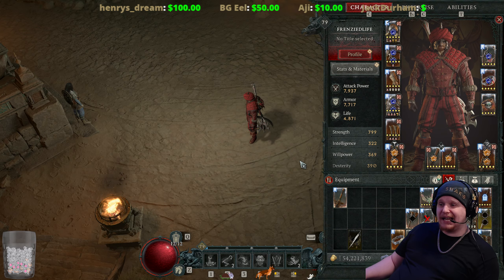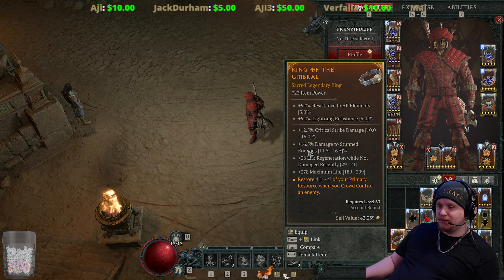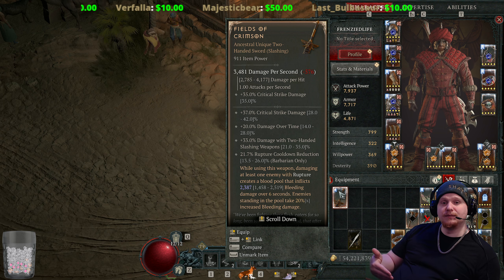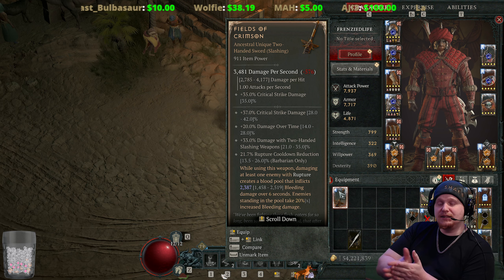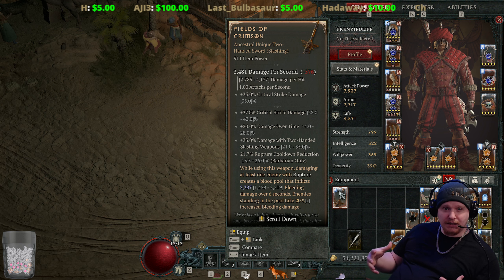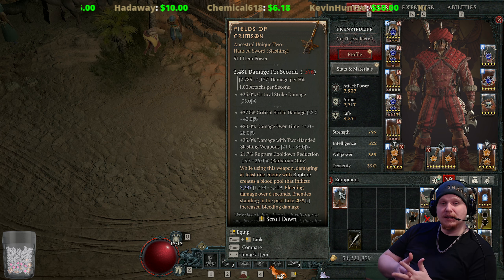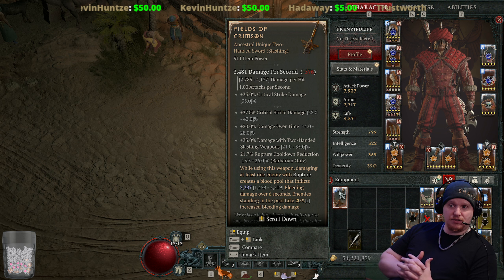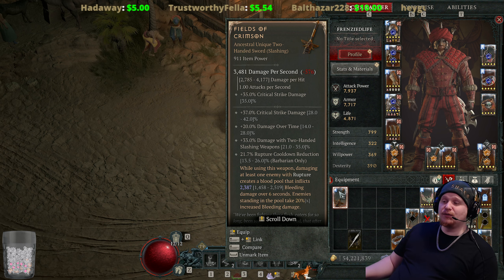On top of this, they also added an aspect that you can put on the character. I'm not sure if I have that aspect on me right now, but I've seen it drop quite a few times in the past couple of days, and it's an aspect that basically prevents rupture from consuming its own bleed when you use it. So instead of consuming all the bleeds on the target, it will leave the bleeds on the target. We are in a crazy situation where they have done a complete about-face on rupture, buffed the rupture ability itself, and also buffed the unique item Fields of Crimson from the previous version. It actually looks like it's worth using now — if you are a bleed barbarian and you want to get the best out of rupture, Fields of Crimson is a good option.